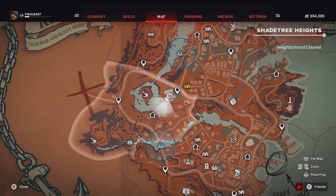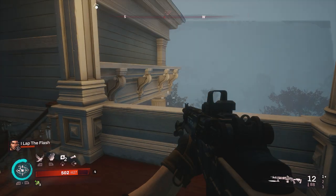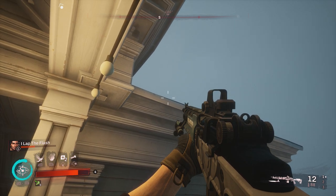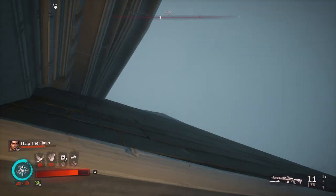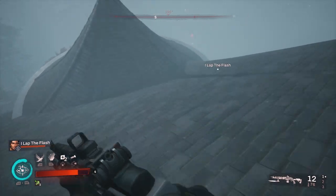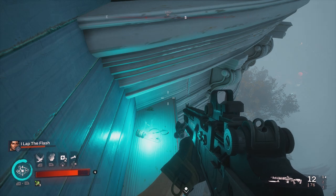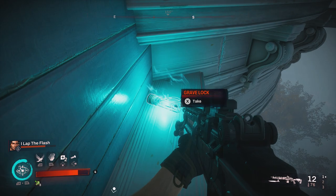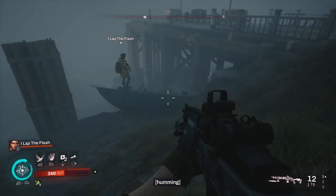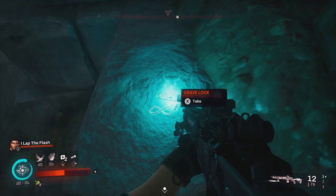For our next several collectibles, we'll be in Shade Tree Heights, using our point of reference being the Supper Club. This first one is going to be in the actual Supper Club — make your way upstairs to this balcony, and this jump is kind of a pain. You want to aim right about there and then sprint jump so your character will grab on to the edge of the roof. This one's very buggy to pick up, and you actually have to crouch to get the prompt. For the next grave lock, proceed behind the Supper Club, down the white boardwalk to this boat, jump over the boat, and just underneath the boardwalk on the stone will be your grave lock.